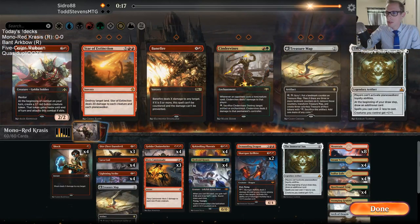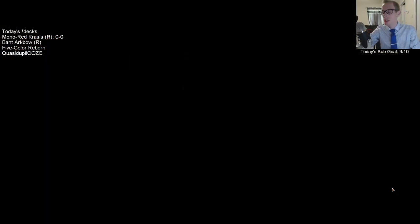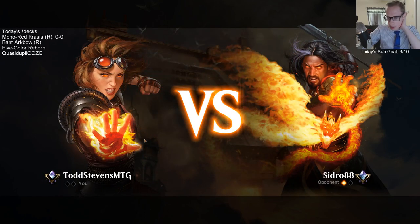I've got some of these Treasure Maps down. Get those Cannonades in here — Treasure Map is just really slow. Maybe I should take out the other Treasure Map for the Banefire.